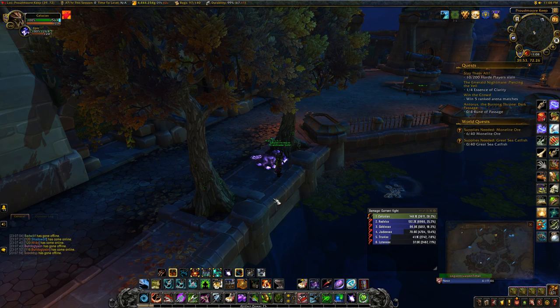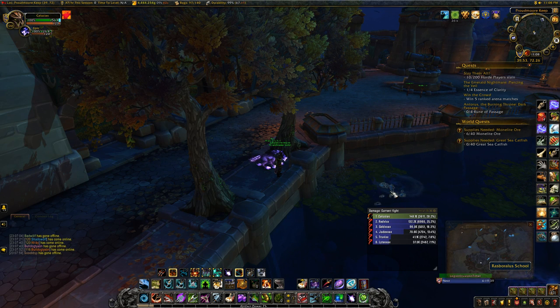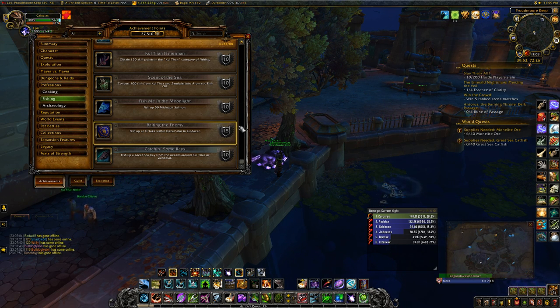Rasparallis is a fish that either faction can fish up, but the Horde have an achievement to fish it up which is around Proudmoor Keep. As you see I'm actually in front of a Rasparallis school right now and I just fished one up. Utaka is one that is around Dazar'alor and Alliance have one to fish that up. This is not like Old Crafty and Ironjaw — there are fishing schools around the area for you to fish up for these two achievements.